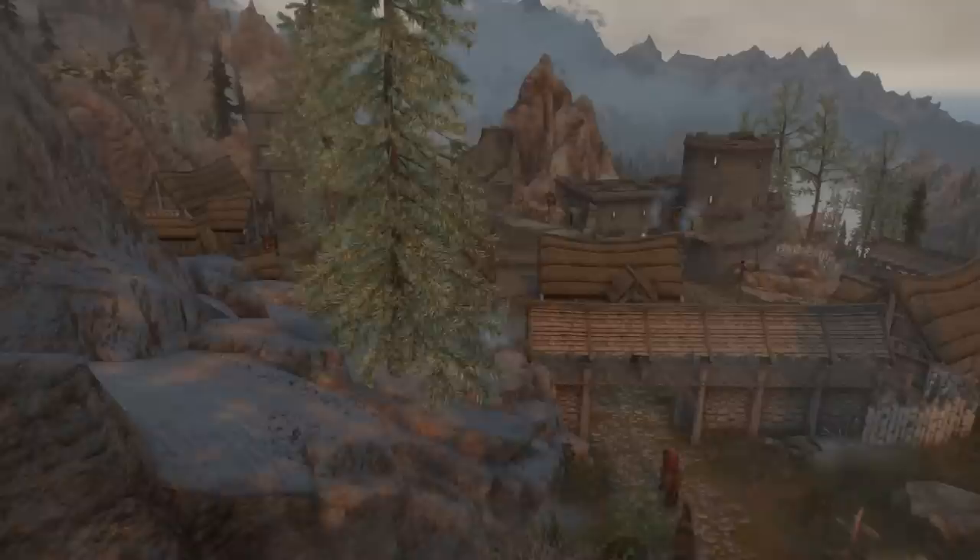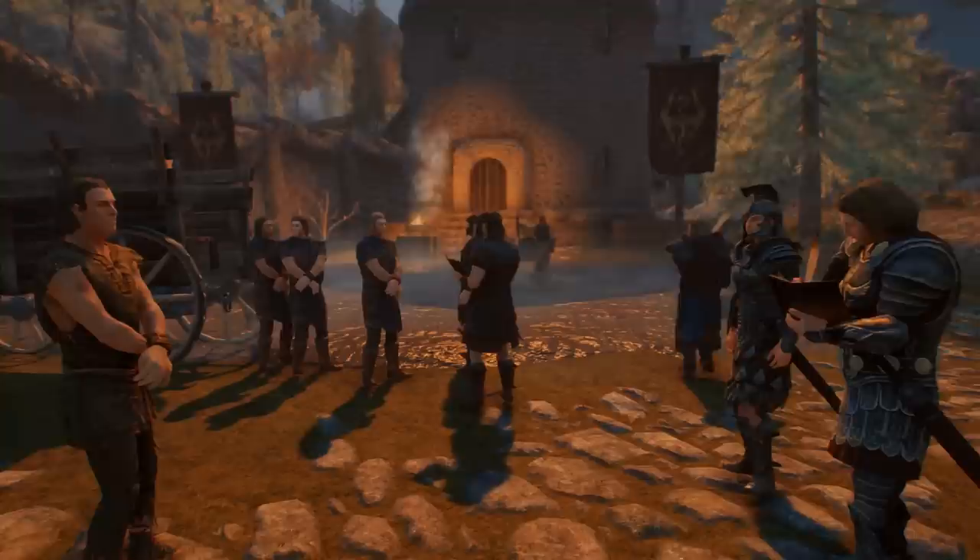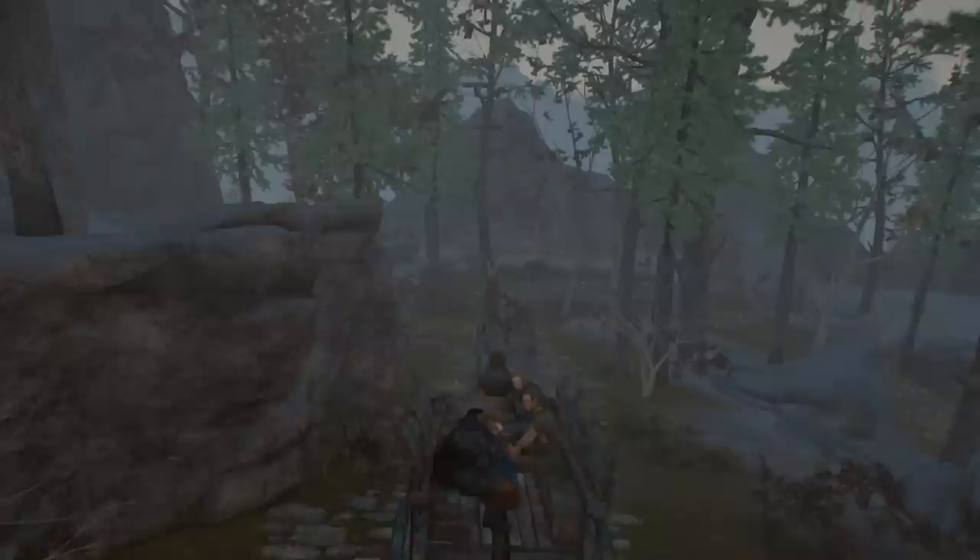Starting off, to call Skyrim's introduction sequence iconic would be a tremendous understatement. A fateful cart ride to the city of Helgen, which should be where the player's life comes to its conclusion, instead ends in a surprise of flames and fury, as the dragon Alduin barely interrupts the proceedings in time, buying you time to escape, and sending the entire province of Skyrim into confusion and chaos. It's such a popular scene that the gaming community has memed it to oblivion.